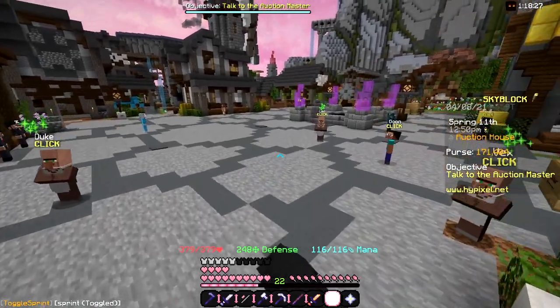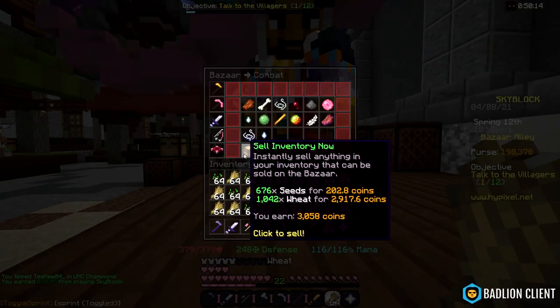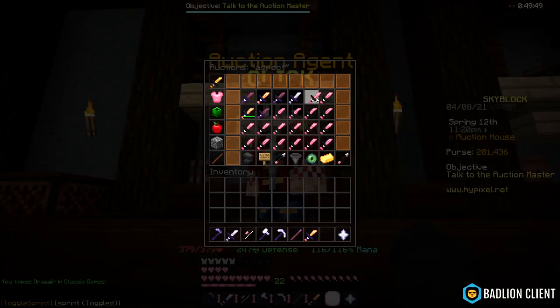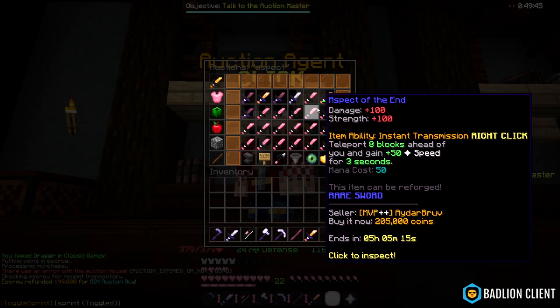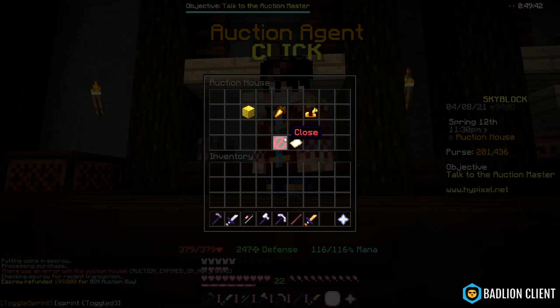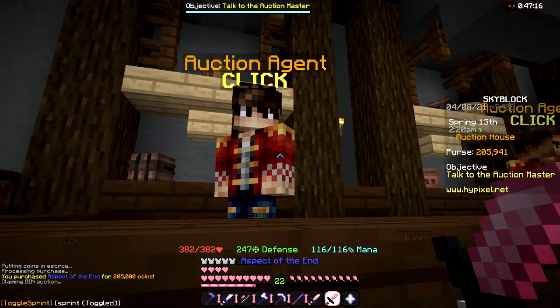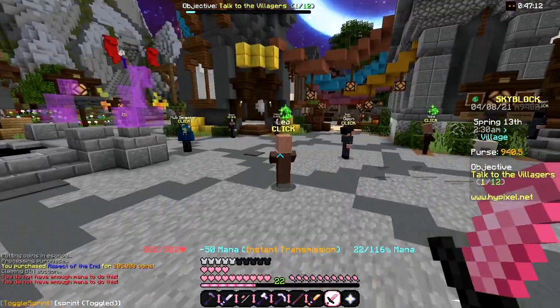I'm going to go farm until I can get an aspect of the end. I've just finished the last inventory full — before 200k. The lowest sword is 199k... no, it's 105k. I knew this would happen. 205k — there we go. Aspect of the end! And I can only TP twice. I'll see you next time.